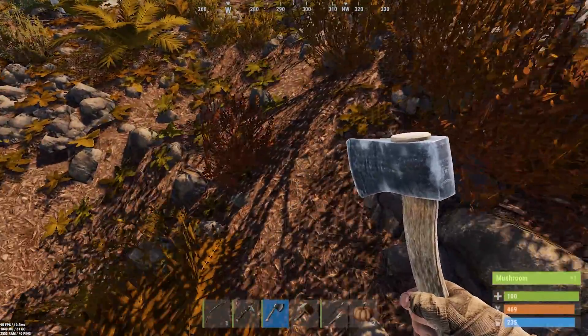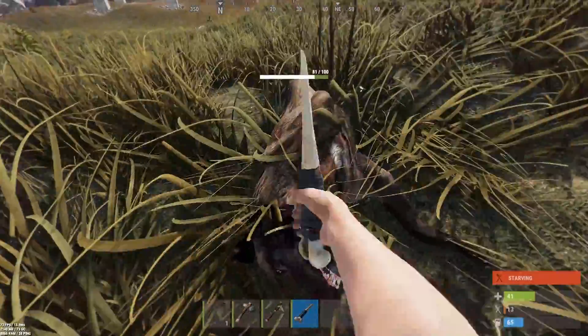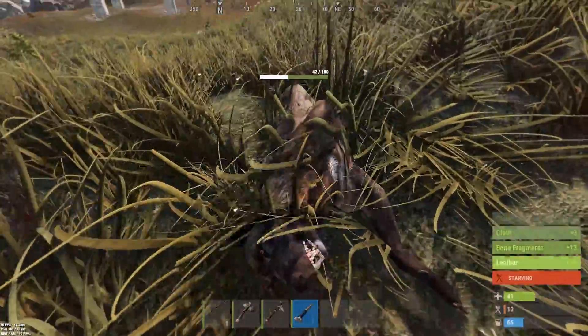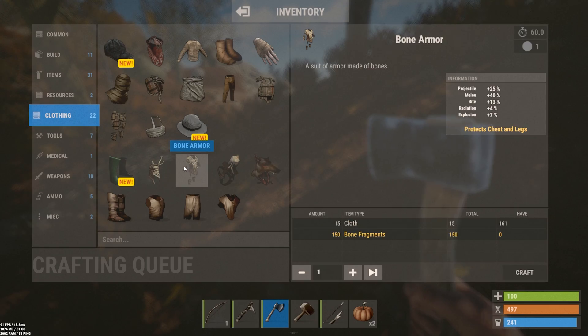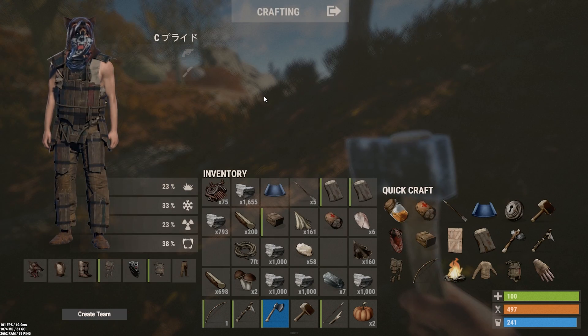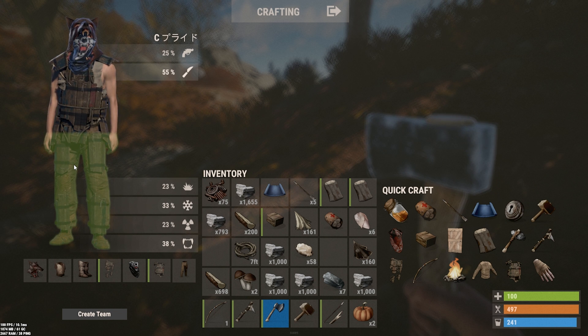You cannot drink from the ocean — it's salt water. Craft a bone knife: once you've harvested an animal or two, it may be wise to craft yourself a bone knife. The gather rate is higher, so you won't waste precious resources by gathering with a stone hatchet. Clothing: if you got some extra cloth or leather, you can make clothes that will keep you warm and protect you from radiation that a lot of monuments have.